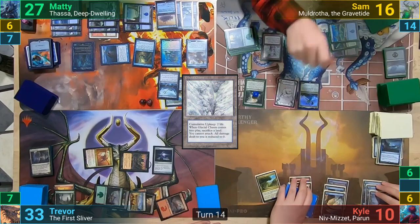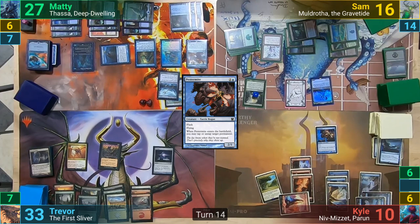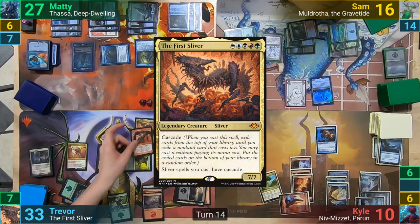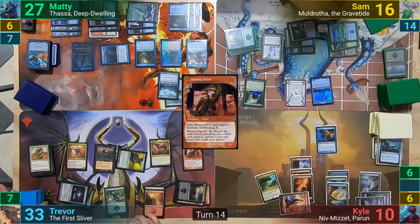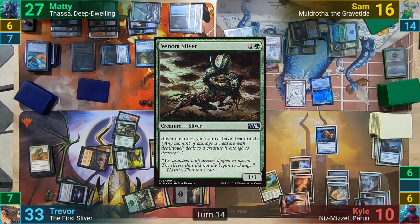Kyle untaps and draws, then just passes. Trevor's upkeep has Kyle flashing out the Pestermite, and as it enters, he taps down one of Maddy's lands. Trevor moves to his main phase and casts a Gemhide Sliver, giving him access to Blue finally, and then we see the triumphant return of the first Sliver. He cascades into a Homing Sliver, and once that's resolved, Trevor then Sliver cycles a Plated Sliver and goes into his library to find another Sliver to put to hand. He reveals a Ward Sliver and casts it, cascading once he's done shuffling. He hits a Venom Sliver, and as the Ward comes in, aims Blue.